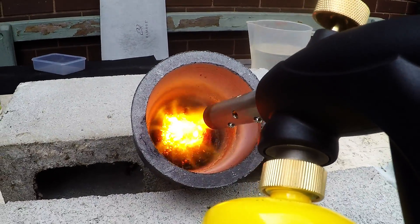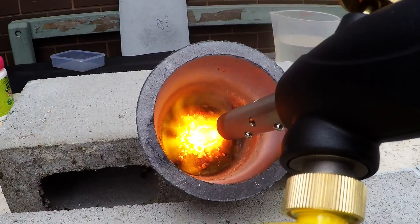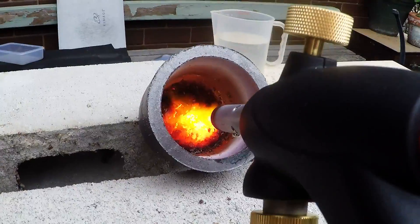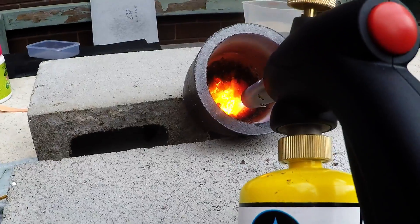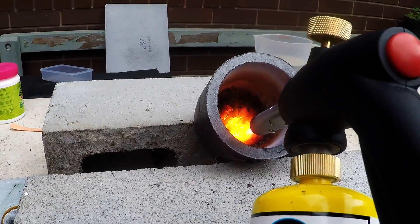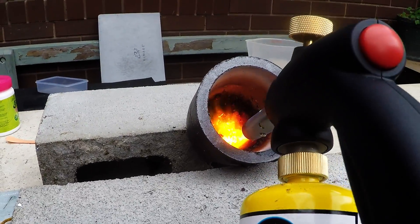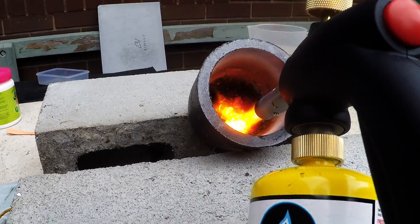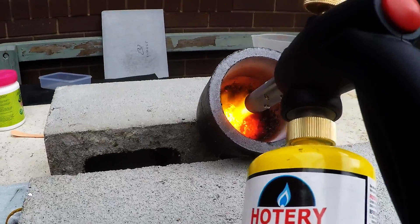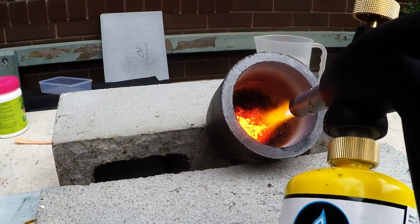It looks like it's getting very close. I think I might have put too much borax in it, because it formed like a glassy top and it didn't really penetrate into the actual foils. Or maybe I just had too many foils, or it's just not hot enough underneath. I'm not really sure, but I turned the mixture around a bit and there was still a whole heap of foils underneath. So I'm not sure this is going to actually work.